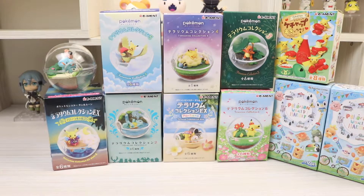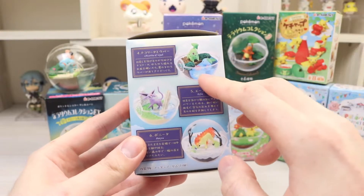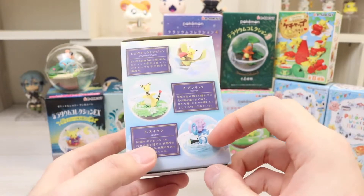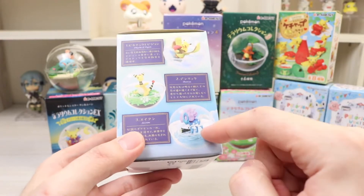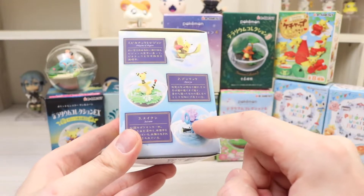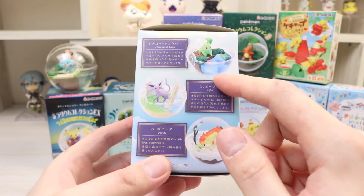On the box there's Chikorita, Wooper, Espeon, Ponyta, Ampharos, Pidgeotto, and Suicune. Suicune is one of my favorite Pokemon so I'd probably want that one, but this one's really cute too — the Chikorita with the Wooper.